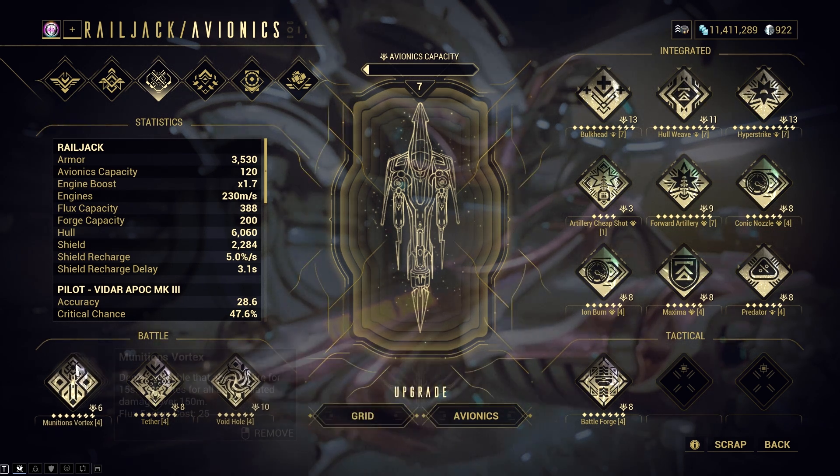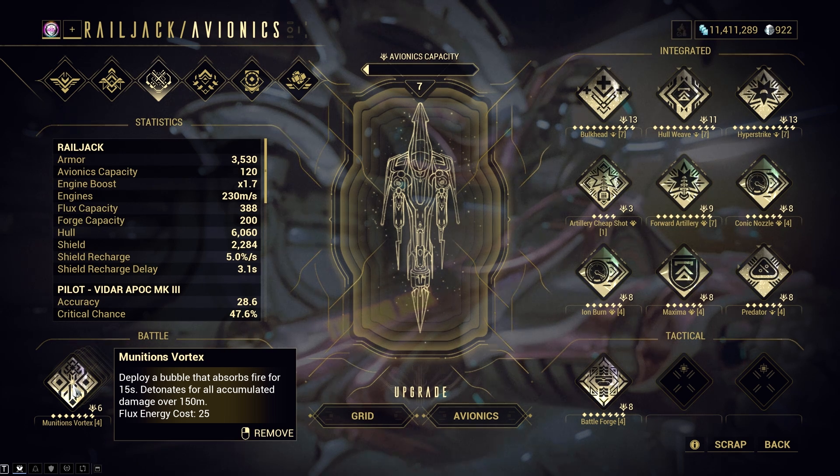Although Munition Vortex is easier to acquire since it can be dropped on Earth Proxima, the percentage drop chance is hilariously low. It can be dropped by a Cosma Outrider at a mere 0.08% chance, or an Elite Exo Tactics ship which only has a 0.1% chance. Again, you are better off farming for Platinum and buying these from other players.